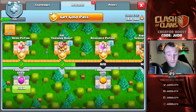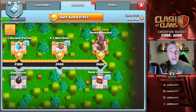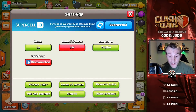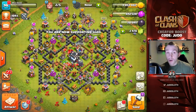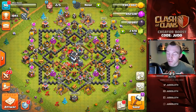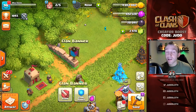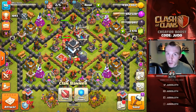If you want to put a little bit of money into the game it is definitely worth it. You'll have access to the King and Queen skins, and if they bring out skins for the Grand Warden or Royal Champion you'll have them when you unlock that hero. If you are going to purchase anything, go into settings, more settings, and at the bottom my content creator boost code is 'judo' — when you purchase anything using that code it supports me. Definitely take advantage of the season challenges and make sure you're in an active clan to take advantage of clan games as well.